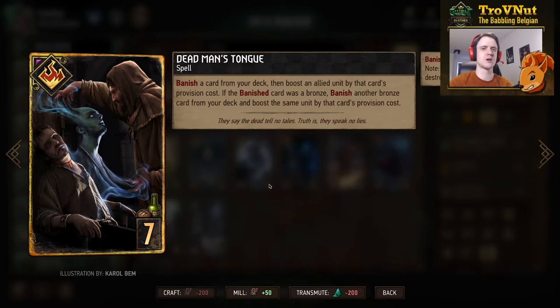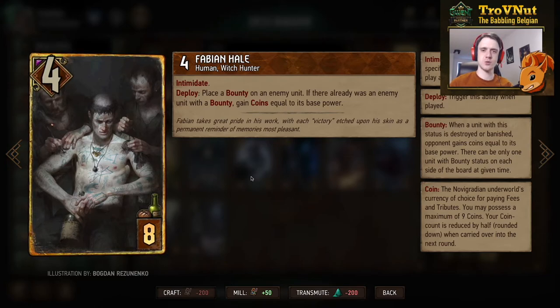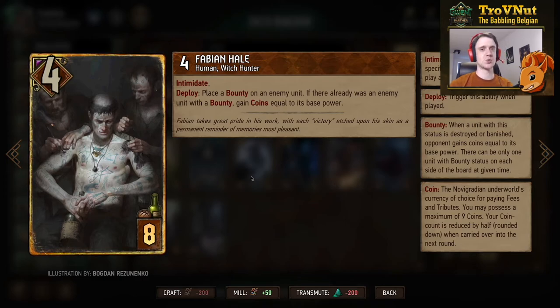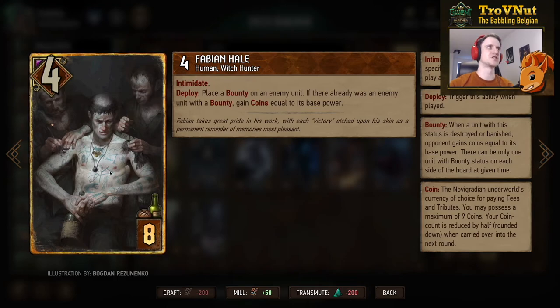Back to Syndicate: Fabian Hale starts at four power, eight provisions, has Intimidate — increasing his power whenever you play a crime card — and on deploy you place a bounty on an enemy unit. Not that powerful at the start, but if there was already an enemy unit with a bounty, you gain coins equal to that unit's base power — potentially a very high profit card if played right on a high-powered unit. I feel it requires a little too much setup; I haven't used this card in my bounty deck so far because I feel it just takes too much effort. There are better cards for the eight-provision slot.